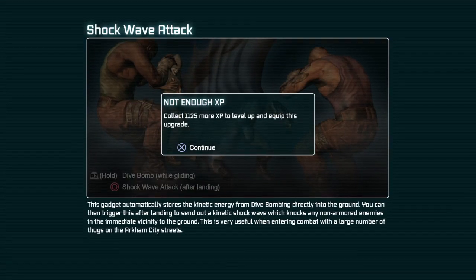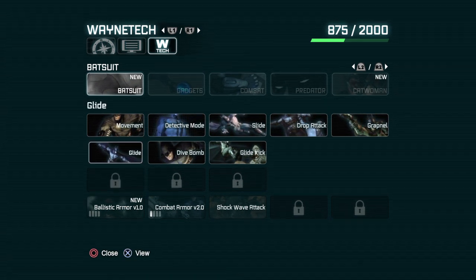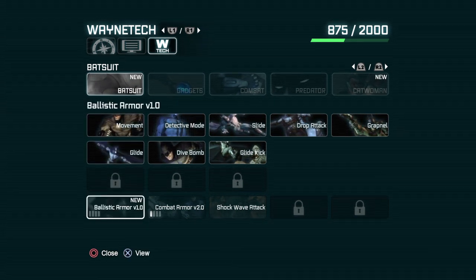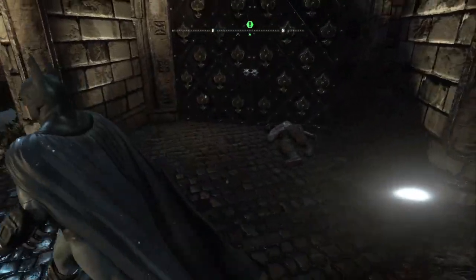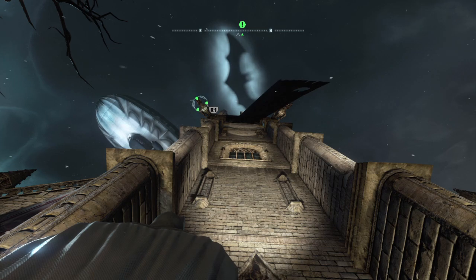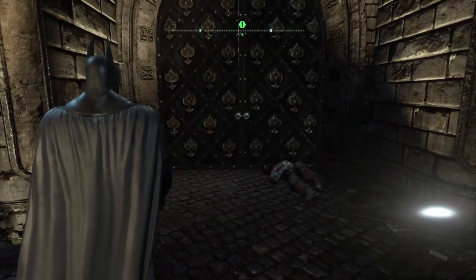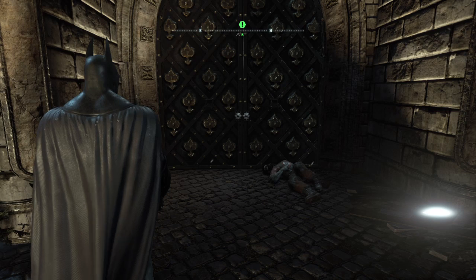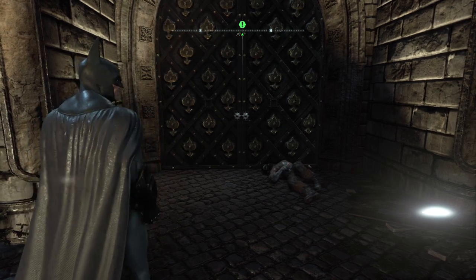Catwoman — oh I see, so there are going to be some levels where we play as Catwoman again, because otherwise what would be the point of upgrading her? And look at gadgets — there's so much we don't even have. Shockwave attack, hard dive bomb — I think I'm definitely just going to go for the armor. We have 875. Now I got it. I think we'll just close things out here. So thank you guys all for watching. If you enjoyed this episode, please smash that like button, subscribe to my channel, and click the bell button as well. Stay safe, and I will see you all next time. Thank you.